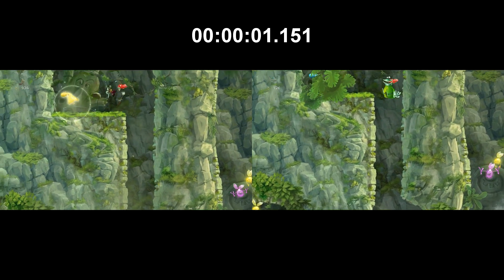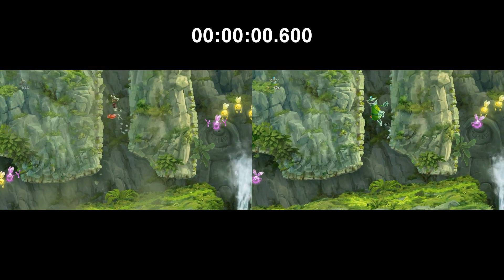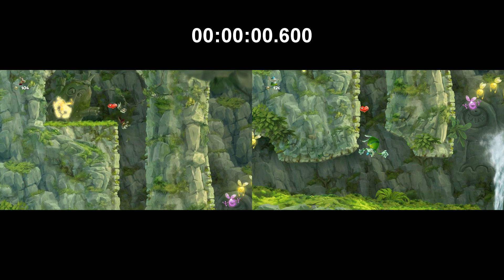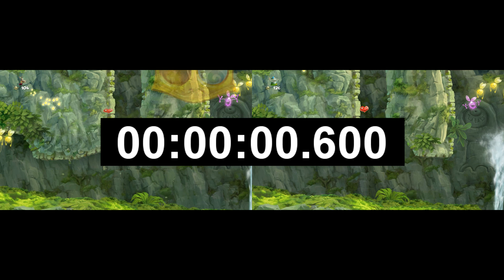And here in Geyser Blast, this is a similar example to Creepy Castle where there is a cliff, and Globox's extra range is able to get the cage before he has to actually get on the cliff. But Rayman has to get on the cliff, which wastes time. And as you can see by the timer, it's actually really, really close.